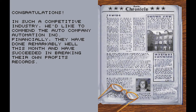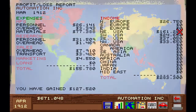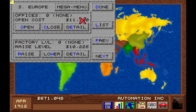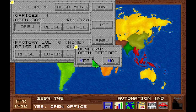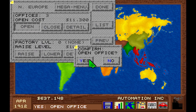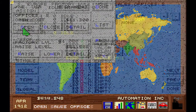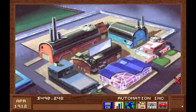Automation Inc. financially — sales spike? I think it is! Their own profit records — what? Yeah, that worked out just fine. Maybe I should open another office here — that makes more clicking possible, or rather required. But why not? Open office 2 — let's open up a few more offices in Europe as well. Like this. Update these regions. Okay, I think I'm finally done setting all that up.